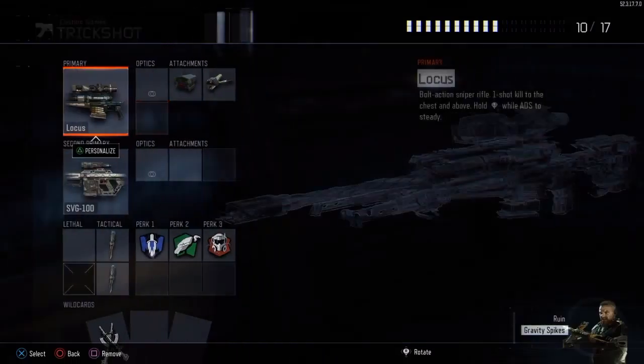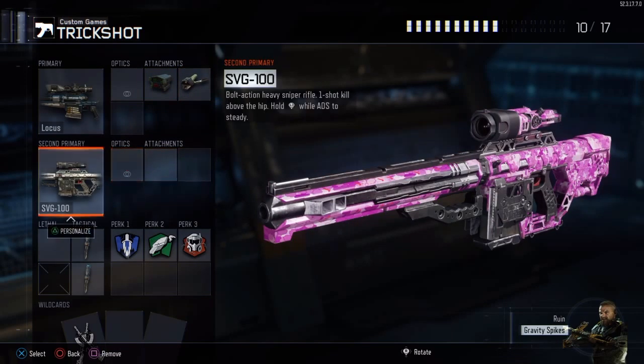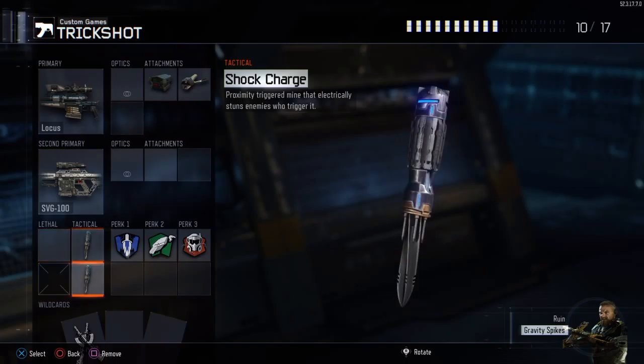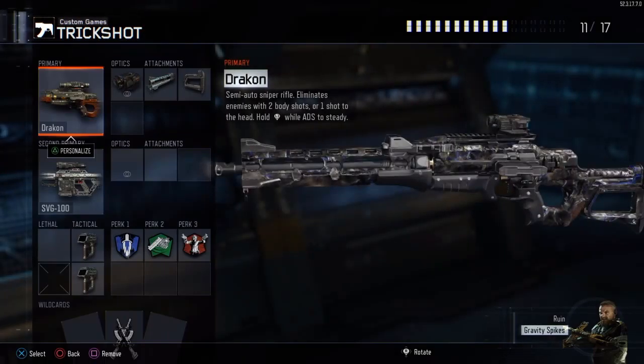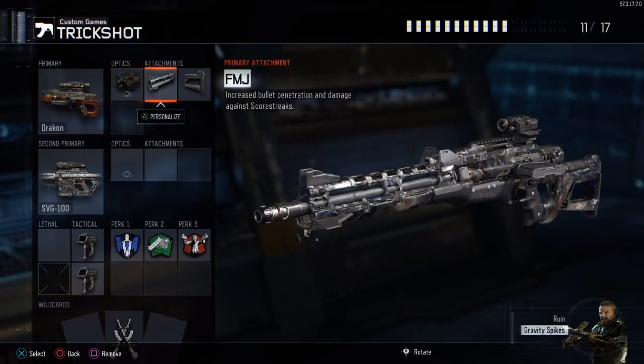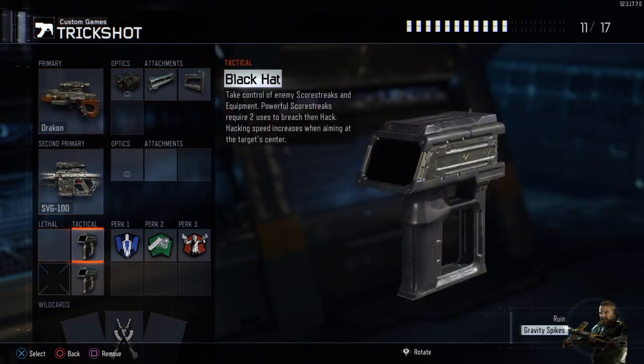Here are my classes. I have the Locus with Computer, Ballistic CPU, and Rapid Fire. And the SVG, I just have it with no attachments. Then I have a Shock Charge. And my cool one is the Draken with thermal, FMJ, and stock. And then I have the SVG and the Black Hat.